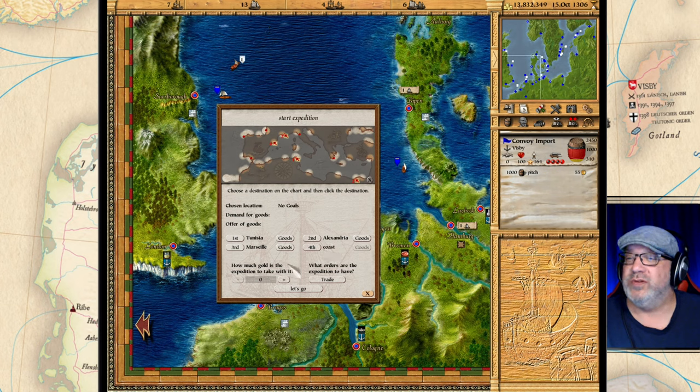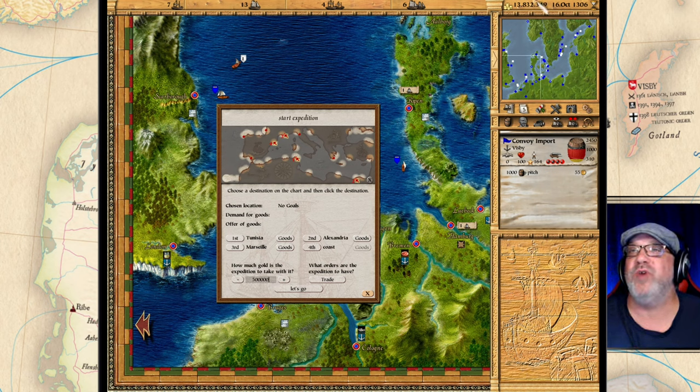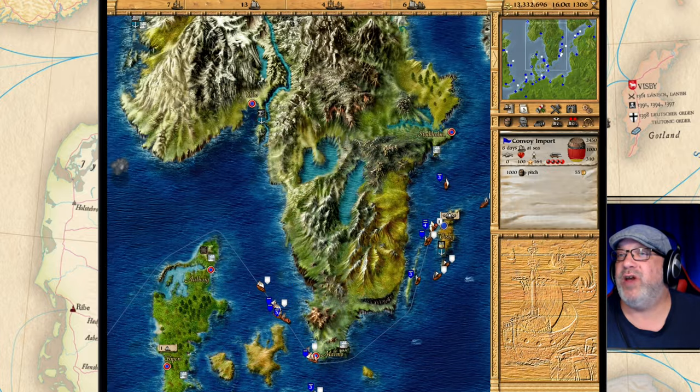We're going to do some exploring there and hopefully find a town. The last setting is how much money we're going to give to the captain — let's give him half a million gold. I'm not sure how much you need; you can experiment with this number. The more you give the captain the more it guarantees you get what you want. We're going to leave it at trade since that's what we want him to do most.